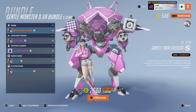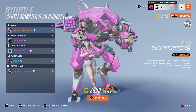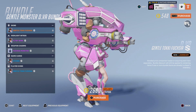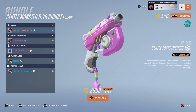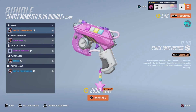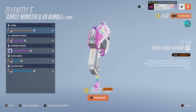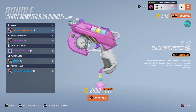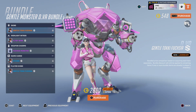I'm not sure if the Overwatch community is going to take this positively. Let's look at what else is in the bundle. You get the skin, of course, and there's also the bunny blaster — which is a pink version. If you're a big fan of pink, you'll probably really be looking forward to getting this skin.